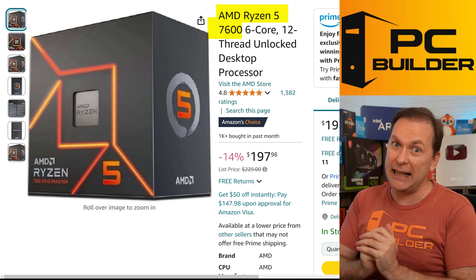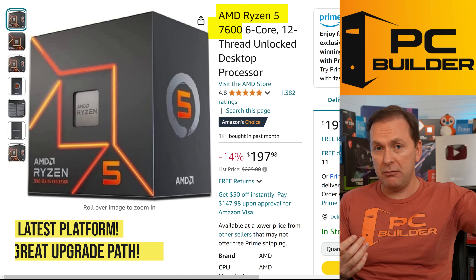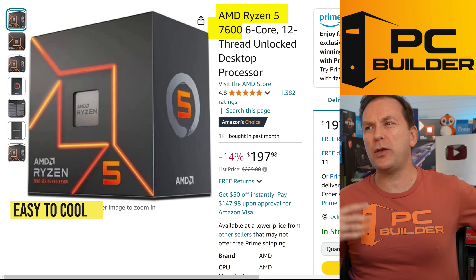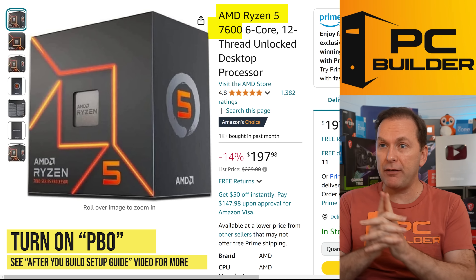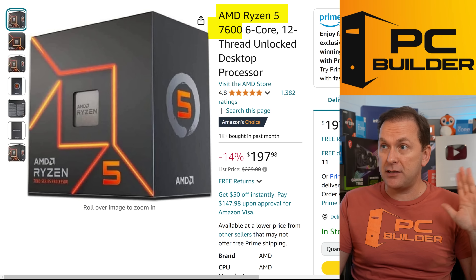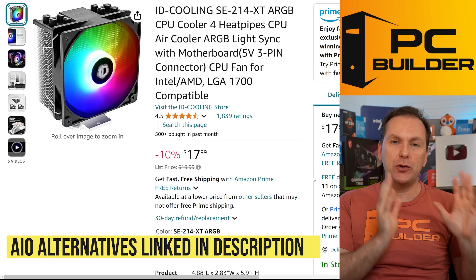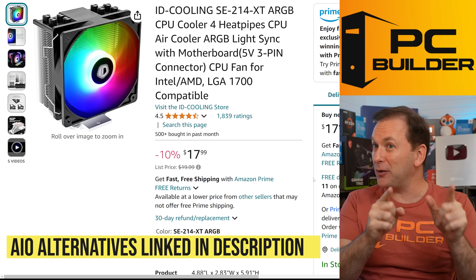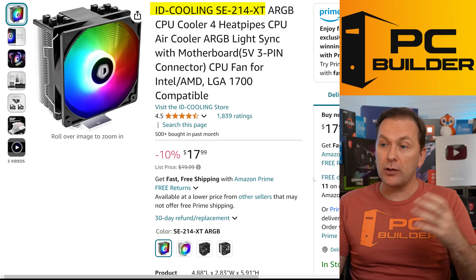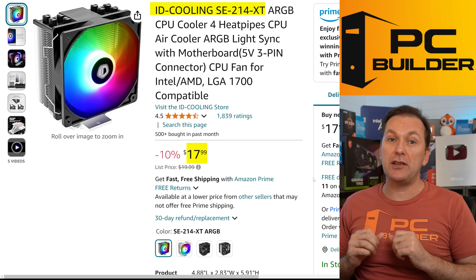We'll talk about the 7800X 3D later — it's really hard to find right now. Getting in on AM5 is a great option. We're going to turn on Precision Boost Overdrive on the CPU, so we will get an aftermarket cooler. For about $180 to $200, just get the cheaper between the 7600 and 7600X. For the cooler, there are tons of budget tower air coolers available. I went with the ID-Cooling SE-214-XT in black for just $18 — also comes in white. Just get a four-heatpipe budget tower air cooler; that's all you need for the Ryzen 7600.